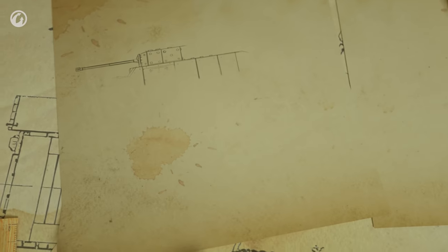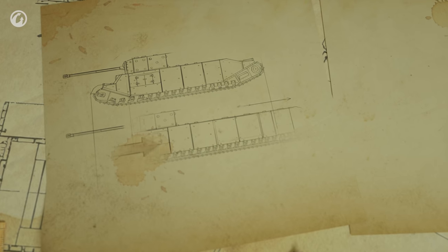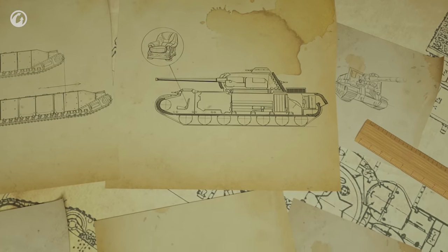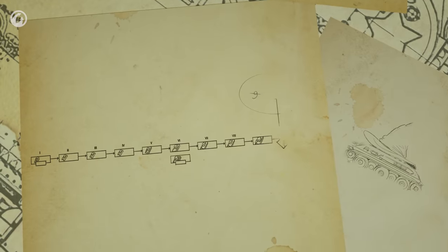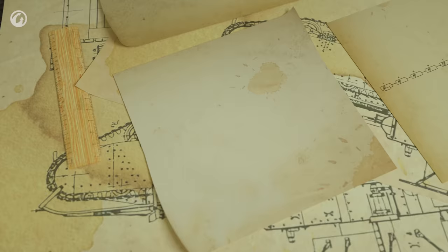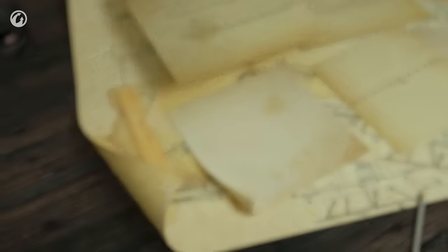In for a penny, in for a pound. So let's see what we have in our archives: plans to lengthen the turret to make the KV-4 Kreslavsky even more comfortable, introduce vehicles of tier 9 and 3 quarters, and add invisible 3D styles. No, we need something more drastic. Let's create the best tech in the galaxy.